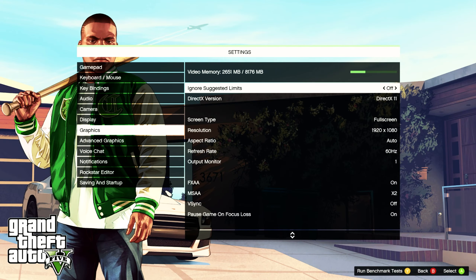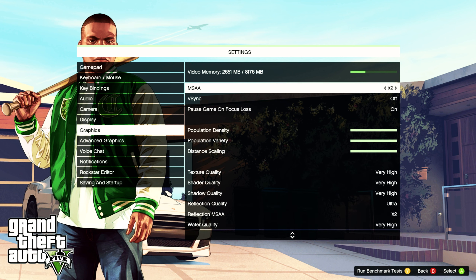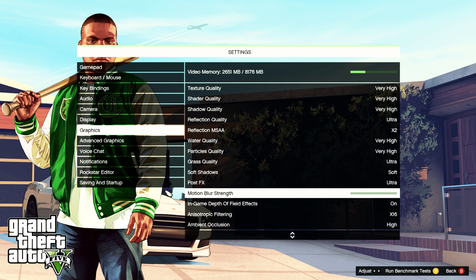Today we'll be testing the Radeon RX 6600 XT in GTA 5 at 1080p, 1440p, and 4K. There are no presets available so I've set everything to high, except for MSAA and reflection quality which are both set to two, with everything else on ultra except for motion blur.